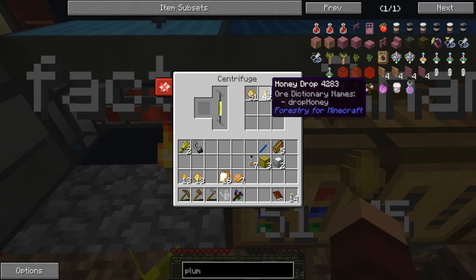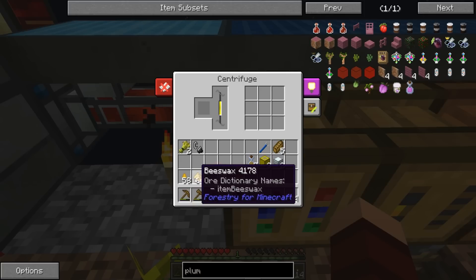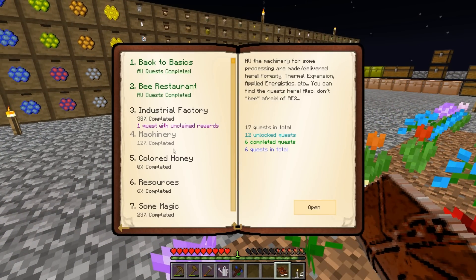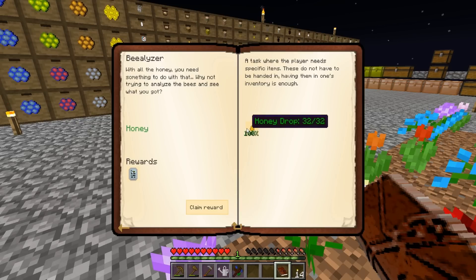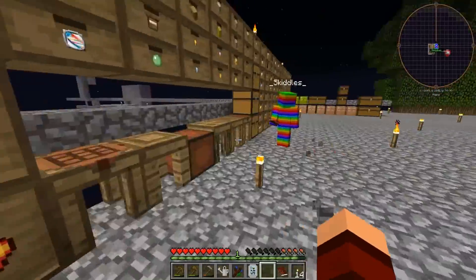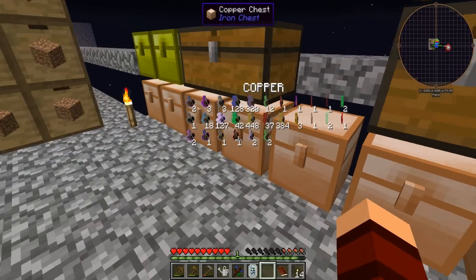We let the rest of a stack of regular honeycombs drop, so we got some honey drops and some beeswax. I believe there's a quest in industrial factory for honey drops - 32 of them. This gives us beelizers. We already have them - we got two. You had one the whole time and didn't know I needed it!